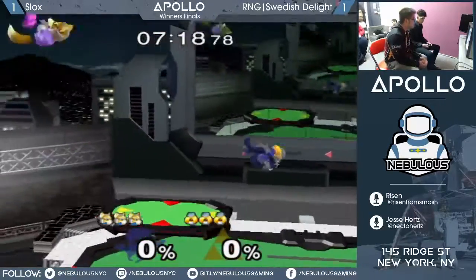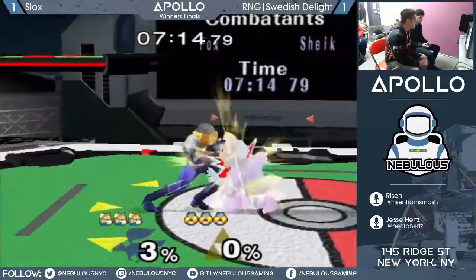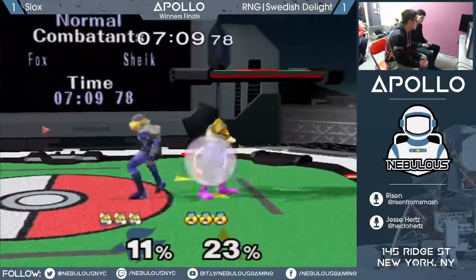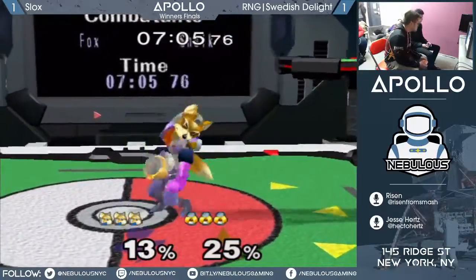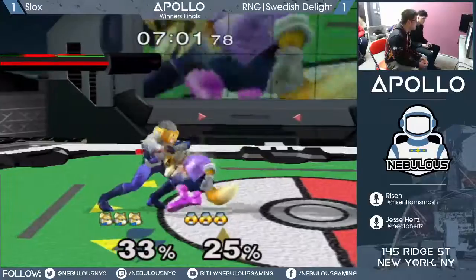You just evened up a game that was really uneven. And also, you've got to go for those deep edge guards because he's a bastard, man. He will make it back. You've got to go down there and push him into the blast zone.